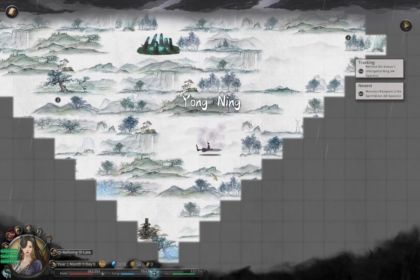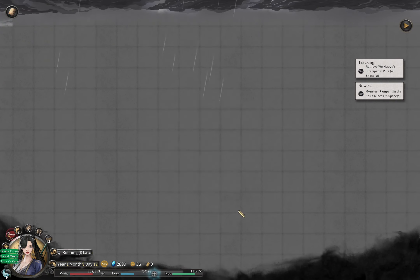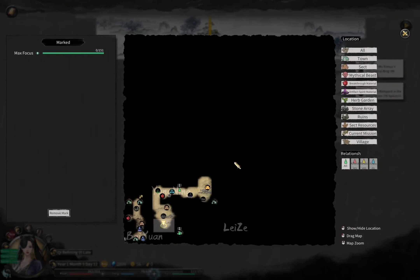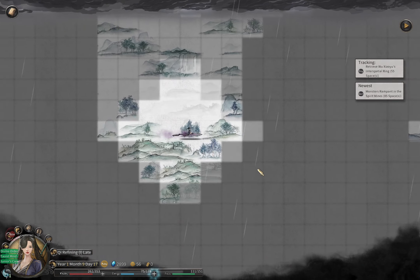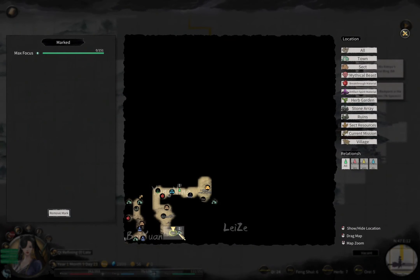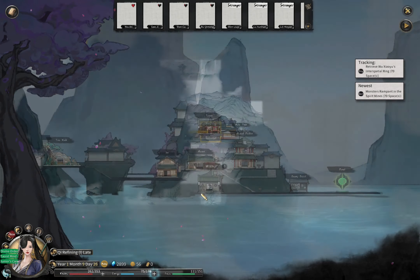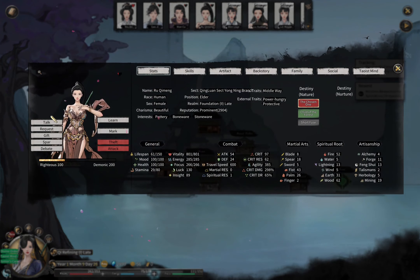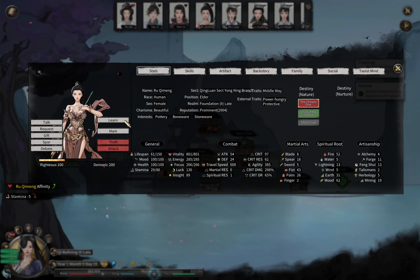Let's go check out this signpost — Xijiatang. That's where our master is! Let's try to go to that town to meet our master. We find one node at a special location here — note that it doesn't always appear on the mini map even if you know it's there. This is our master Ru Qi Meng — master, I have missed you!